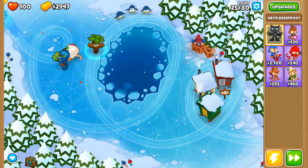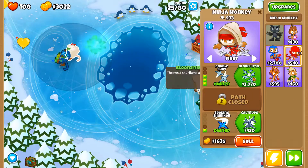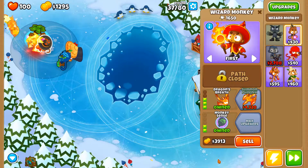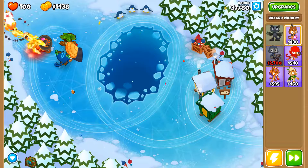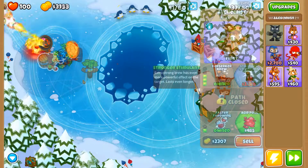The next thing I worried about is camo leads — the ninja has camo detection but it doesn't have lead popping power. That's why I put down a wizard monkey with Dragon's Breath and Monkey Sense, so that he can burn those camo lead Bloons with ease.